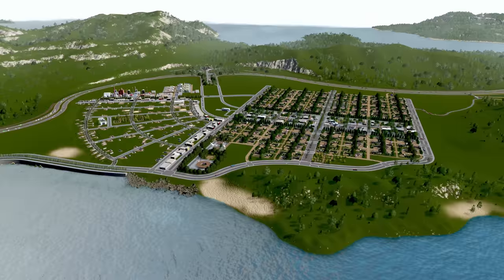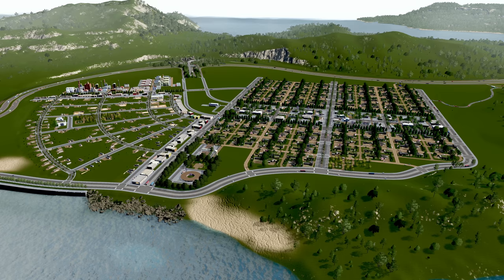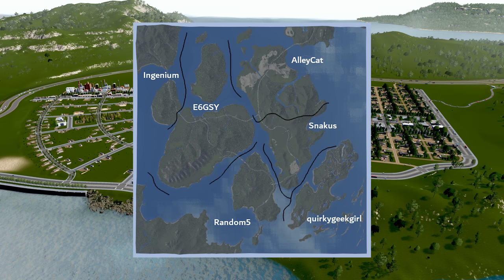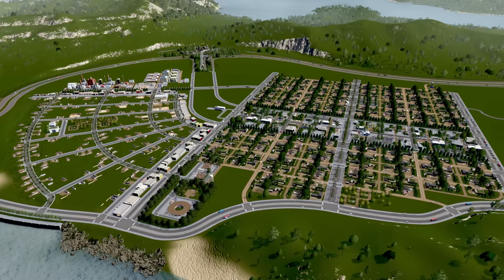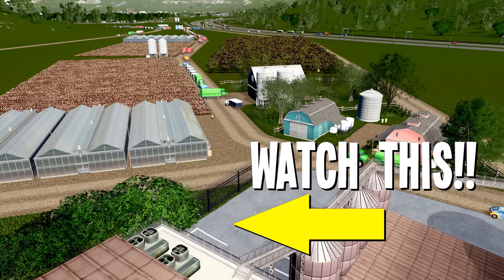We also have a suggestion from Jenny Mundy - can we theme our names around the creators' names? There are six creators that made this map, and it would be fun to have snake puns, egg puns, that sort of thing. The map was made by Alley Cat, Eggsy, Ingenium, Quirky Geek Girl, Random Five, and Snake Us. This starting area was put together by Snake Us. Any names you can think of - maybe tea-related but definitely snake-related - let me know in the comments. All the traffic is picking up for our farming stuff - we'll look at that next time. Thank you, please leave a like, and we'll see you very soon!